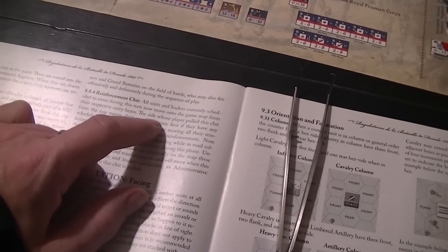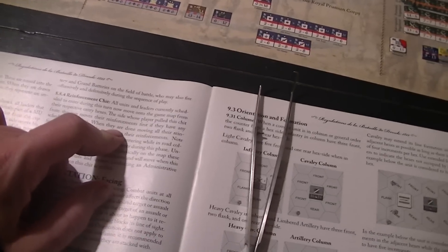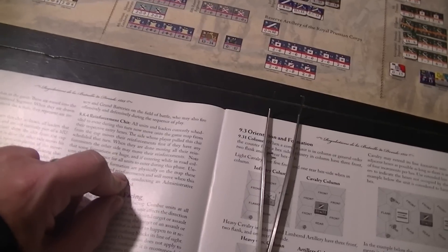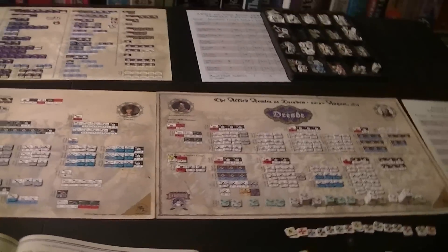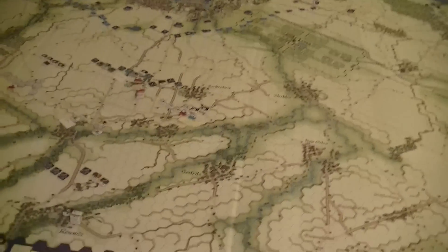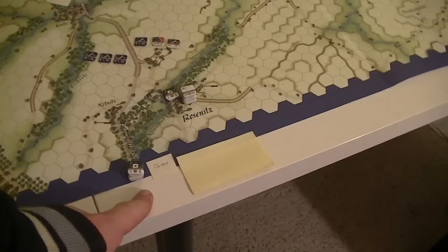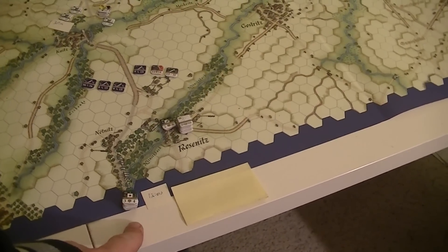The reinforcement chip allows units and leaders scheduled to enter to come onto the board. Once they're completely on the board, they start acting under the normal administrative rules — you don't need to use a command unit to move things onto the board. We haven't figured out what this is intended to represent exactly, so this covers units that, in the Dresden-specific rules, are off-board and not activated until this moment.